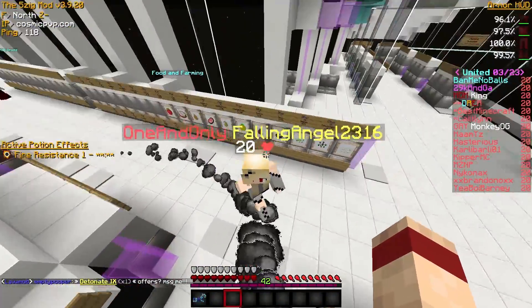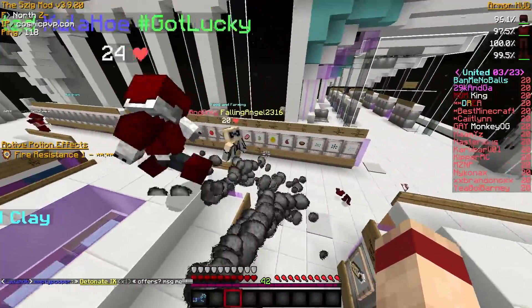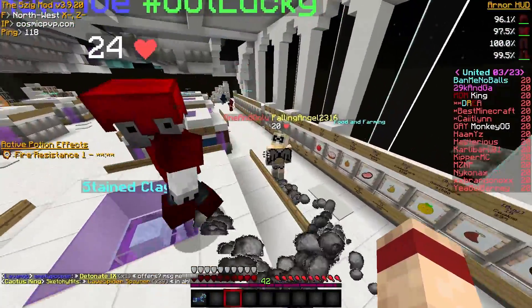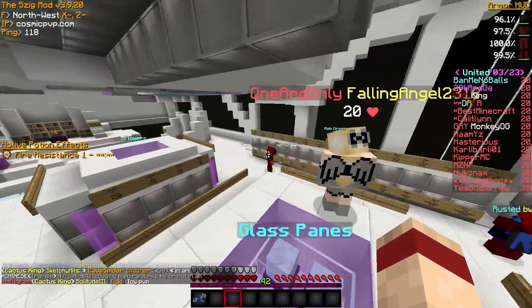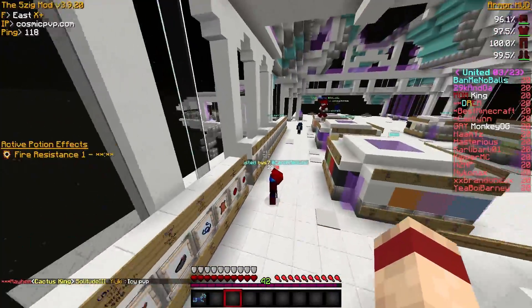We are here with Koala and FallingAngel2316, an enemy of ours actually, but he's not really an enemy. We are going to be exposing a little glitch today. FallingAngel, you can take over - it's the dude of TNT. It's not that big of a glitch, but some people have been making forum posts on it and exposing it on the forums. I thought I'd just make a video on this for a broader audience. Angel, you can take over and explain this little glitch.